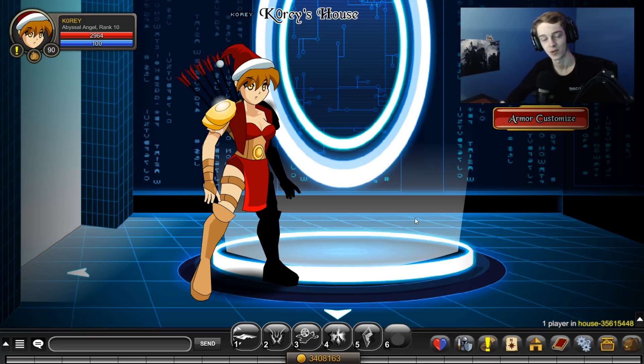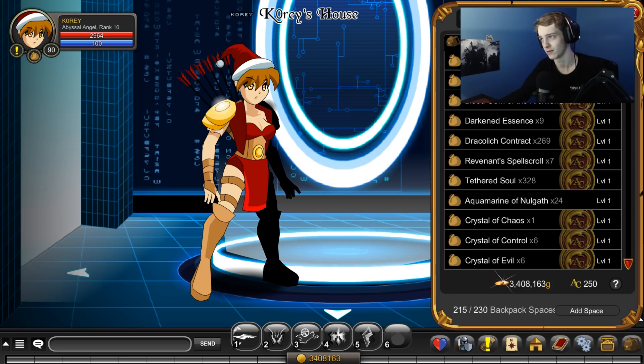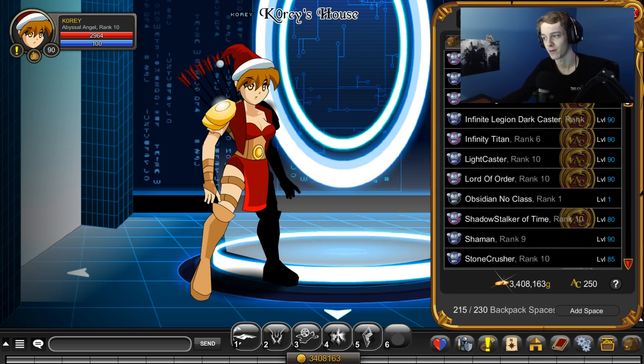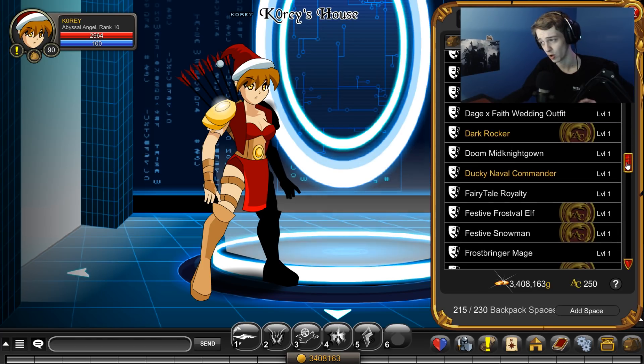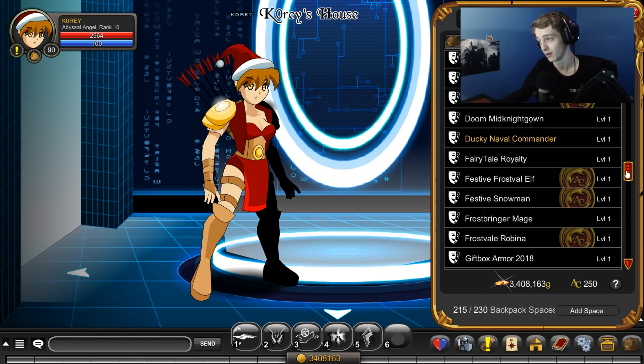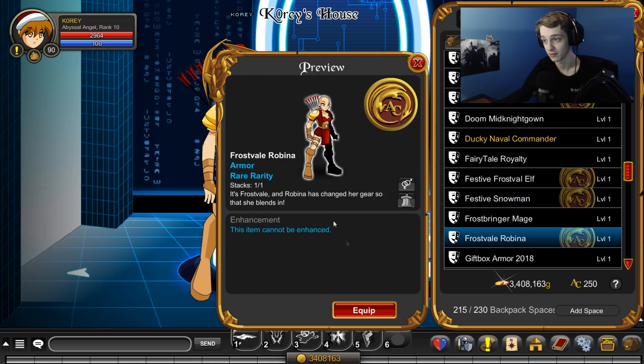There was a brand new set added to Avenged Request: the Robina Classic set and the not-classic set. I think A-Ranks did some modifications to the Classic set for the other version of it. There were two armors and two helmets added. I'll show you how to get them in a second. You got Frostfell Robina — this is the new one.